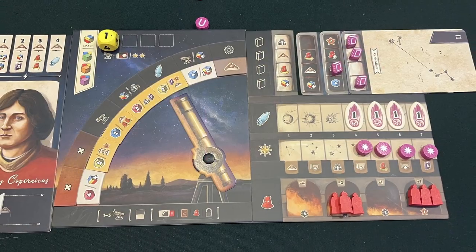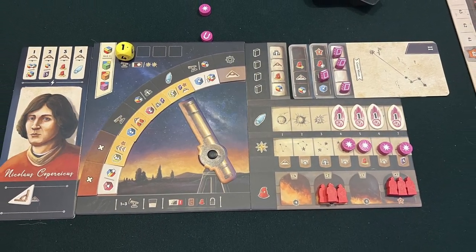On your turn you're going to move your telescope one to three spaces — it's kind of like a rondel but a little bit fixed — then you do the actions, then cleanup. During the action phase you get the top and bottom action, which you can do in any order. These allow you to increase the value of your dice to observe objects, either major or minor, go up on the university track, move inquisitors along, get more dice, or put comets on the board. There are a lot of different actions that give you a lot of strategies on how to win.